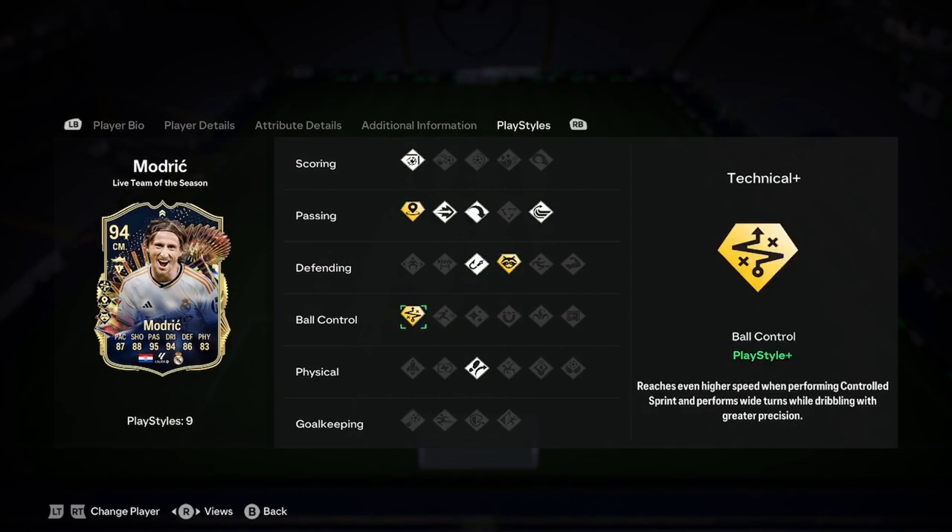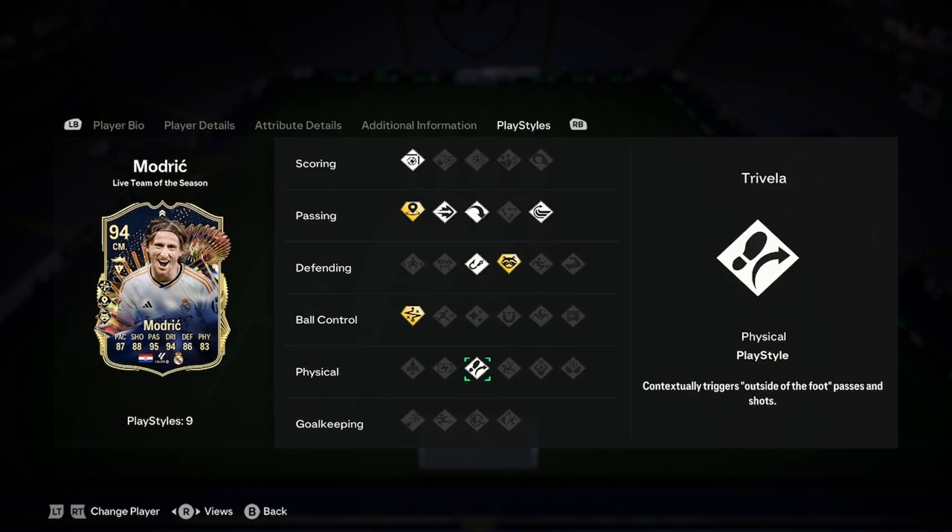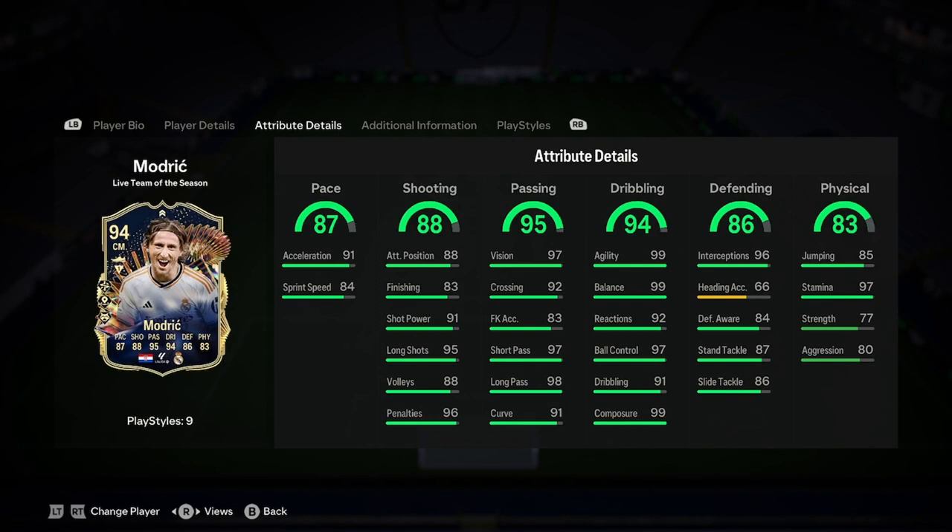He has three PlayStyle pluses: incisive pass plus, anticipate plus and technical plus. He's also got Rivella, intercept, long wall pass, ping pass, whip pass and finesse shot.